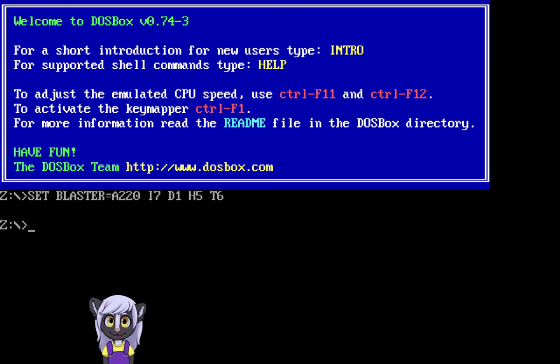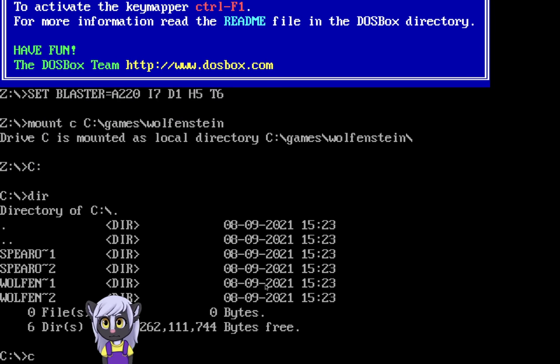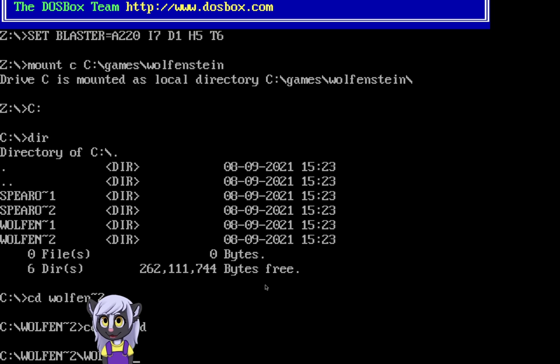Let me go ahead and get this started. Let's have a DAW sorted up here. I'm taking a sequel on — and there we are. For some reason there's like two different copies of the game, and I don't know if there's any difference between the two of them. I guess I'll go with Wolfenstein 2, cause 2 is always a good number. And I'm going to go to CDWolf3D.